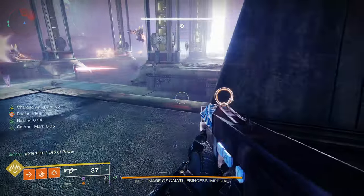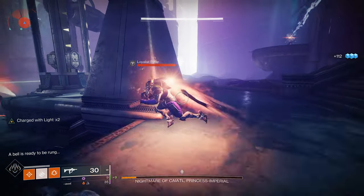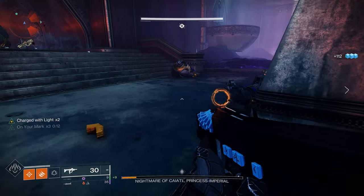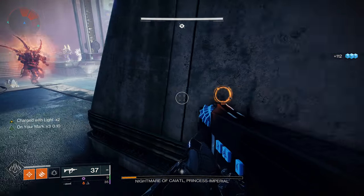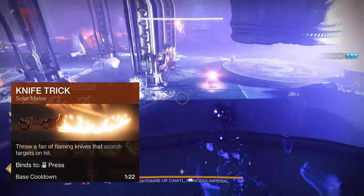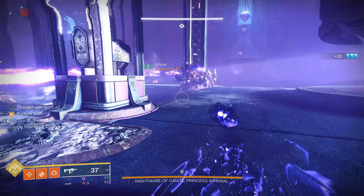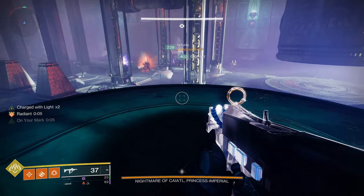I'm using Gambler's Dodge because if I ever lose my knives or my powered melee, I just run up to an enemy, dodge, and get it back — keep that in your back pocket in case you make a mistake. I'm using the Knife Trick, and every time I throw my knives it throws about three knives, and every single one it hits makes me invisible and takes out the enemy every single time, unless it's a yellow bar.